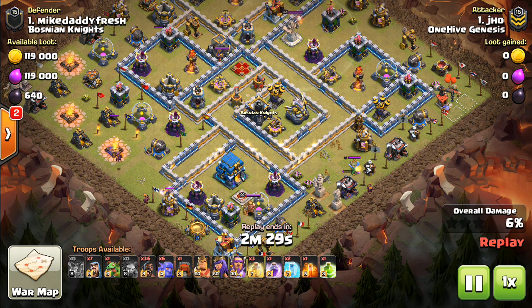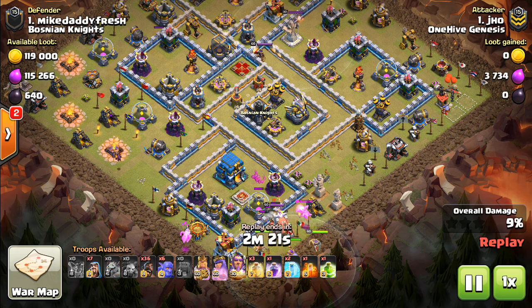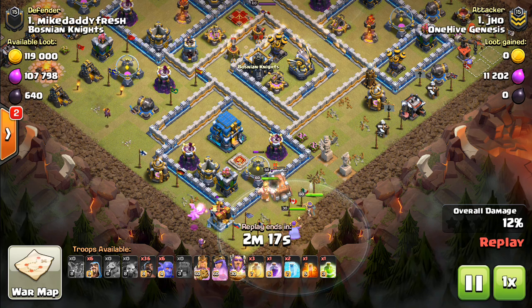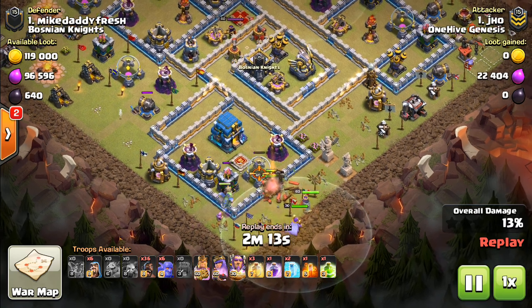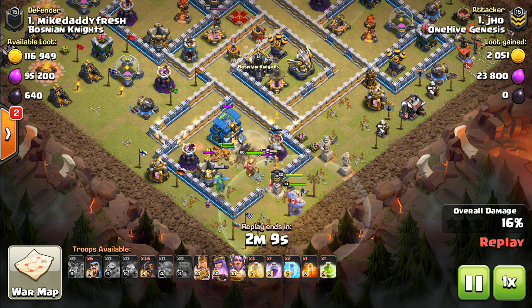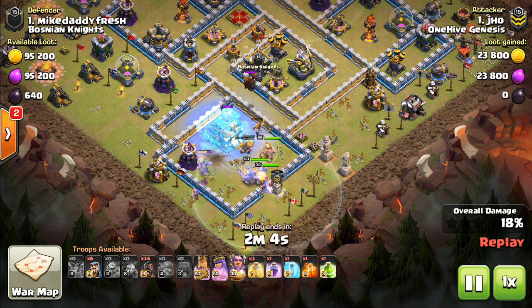Can you use miners — miners are very popular for Town Hall 12 three-stars, by the way — or can you use Laloon or even hogs on the rest of the base, based on what's left up after you make that initial push, whether it be a queen charge, a kill squad, or whatever. Generally speaking, there are exceptions: electrons, sui battle blimps, the bat spell — stuff that complicates things — but that's a very general way to think about it.